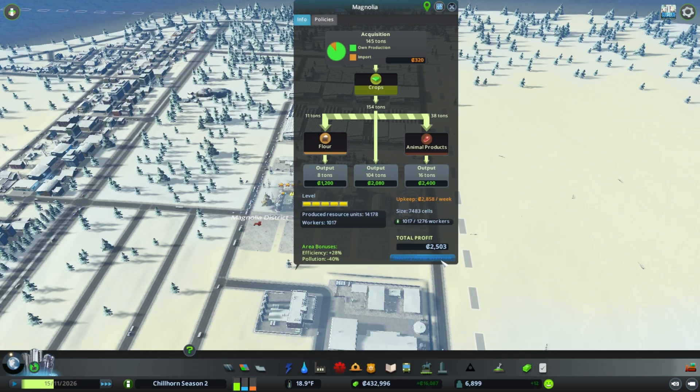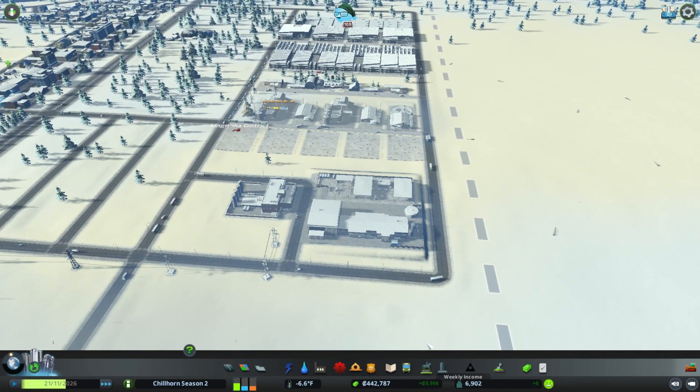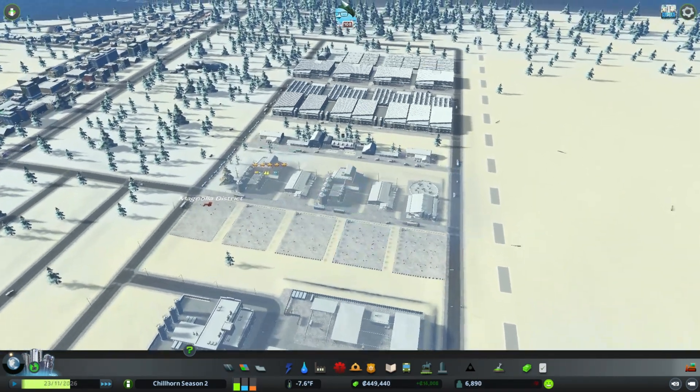Now that I started the video it dropped down to 2,500. But the reason why the profit is so large is because of our bakery. The bakery is up and running, creating pastries. Every time this thing fills up, we get a huge bump of income. You can see we're almost to half a million — 6,000, 9,000. That just jumped up because of the profit here, 6,900. Loving it.